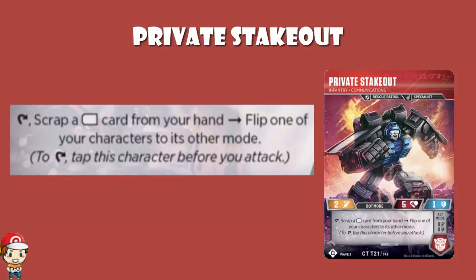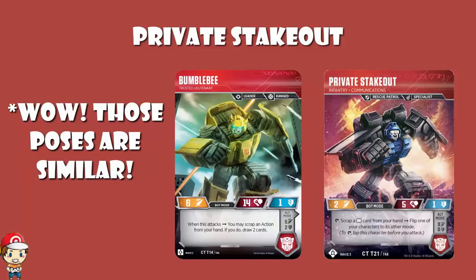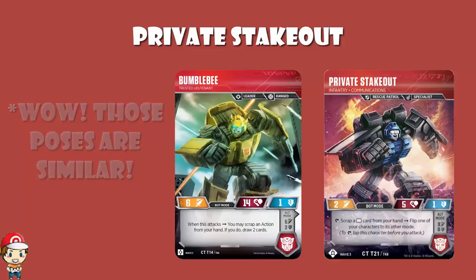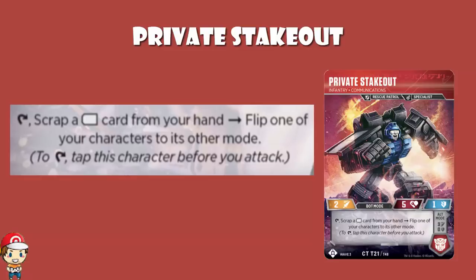You can use any skill from any character that has a flip. That could be something like Bumblebee Trusted Lieutenant, which lets you play an extra action, or it could be Grimlock giving one of your Dinobots bold for free, or literally a million other things. I don't know if it's always worth giving up the attack or giving your opponent an extra attack, but I do think this is a very, very powerful thing which is going to do you right in an awful lot of games.